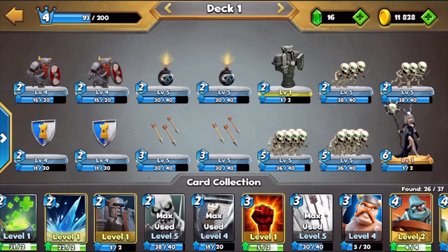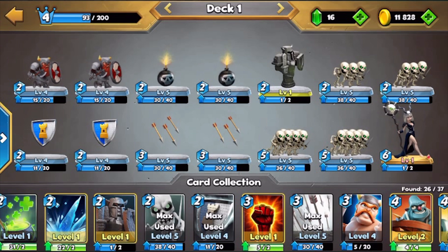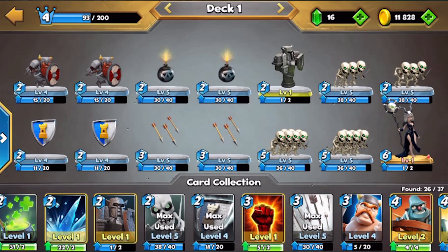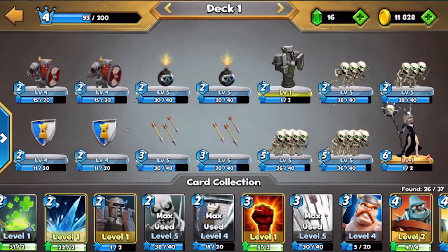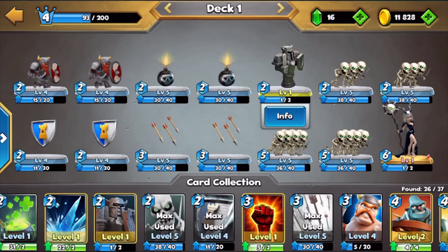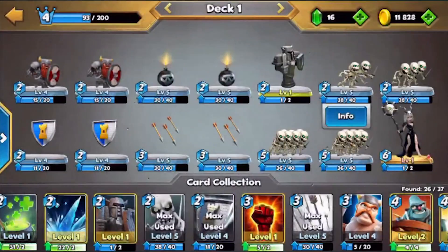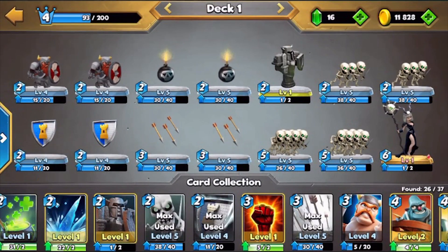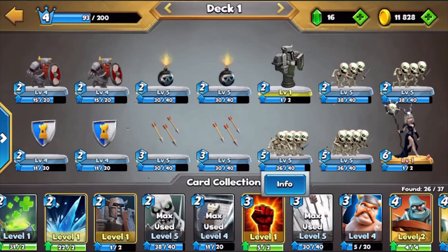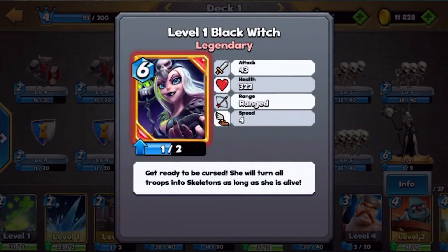Hey guys, today we are going to be using a Skeleton Army deck. Here is the composition that I have for this Skeleton Army so far. As you can see, I have two Dwarfs, two Bombs, a Statue, Skeletons, Fortifies, Arrows, two Skeleton Swarms, and of course the Black Witch. This entire deck is basically based around the Black Witch's ability to turn everyone into Skeletons.